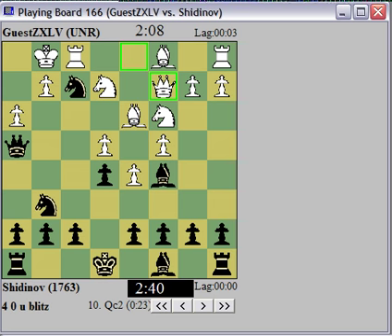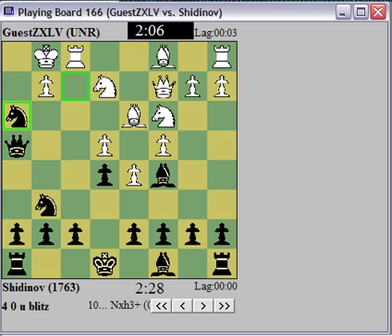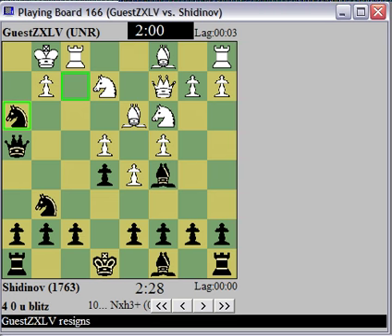Alright, so he's letting me get the double check. Knight takes h3 — he has to move his king to h1. And then the knight moves, and he has no moves. Takes — I won. He'll probably resign, because I can just play knight g1, mate next move.